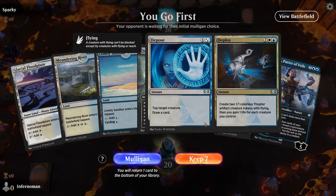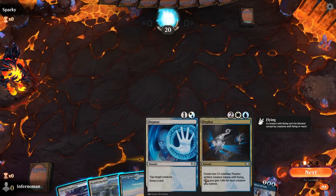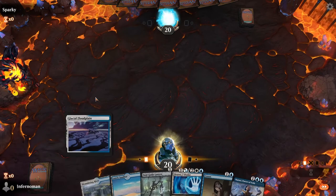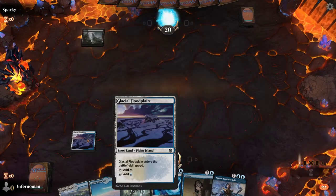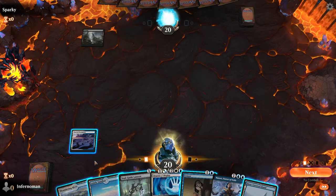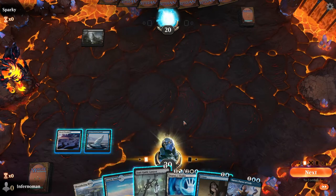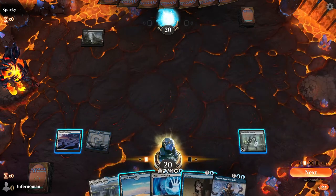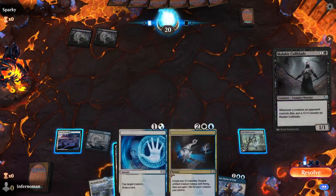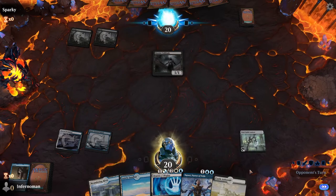It's all tap lands unfortunately, so not much choice. I'd recommend getting the Glacial Floodplain down first so that if you get Castle Ardenvale, it'll come in untapped. Since we know Sparky won't have anything graveyard-related to worry about, we'll put down a snow-covered island and the lantern, then pass. We don't anticipate needing to counter much with Censure, so we'll just cycle it. We got Doomscar — let's foretell it now and tuck that away. With Narset, we can dig out another answer next turn.